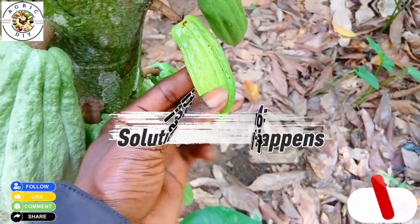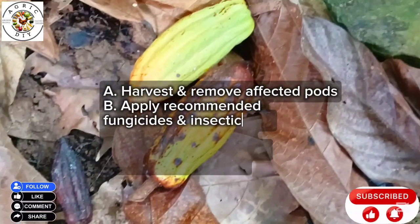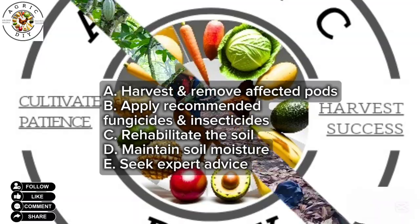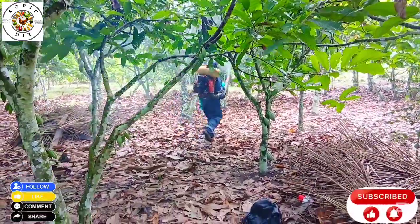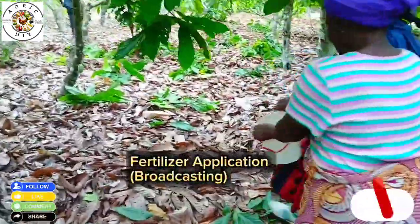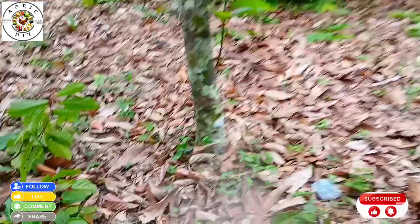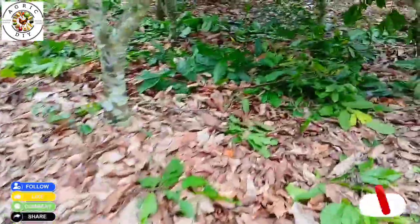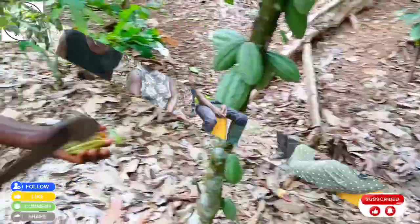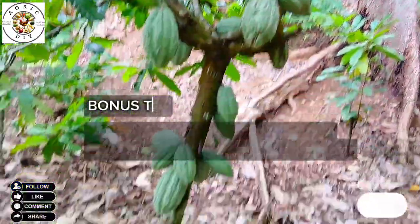If you already notice premature ripening of pods on your farm, here's what you can do. First, harvest and remove affected pods quickly to prevent spread. Apply recommended fungicides and insecticides to control the underlying cause. Rehabilitate the soil by applying compost, manure, or fertilizers to correct deficiencies. Maintain soil moisture with mulching or irrigation if possible. Seek expert advice from extension officers for long-term management strategies to address this situation.